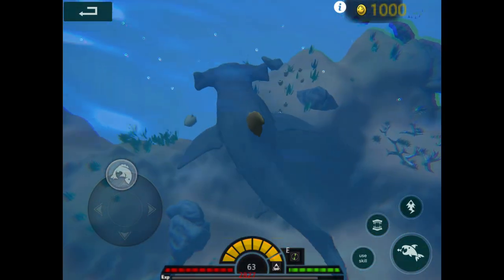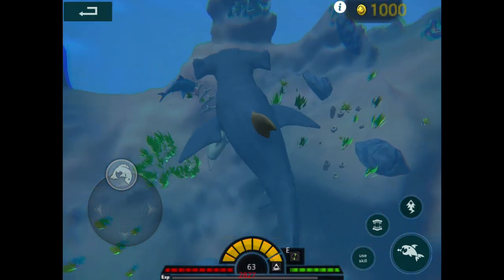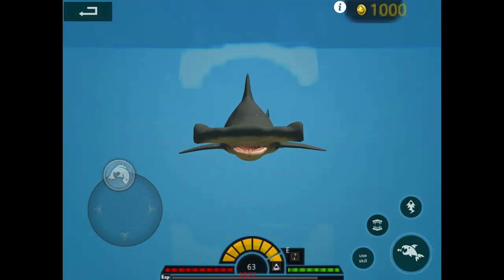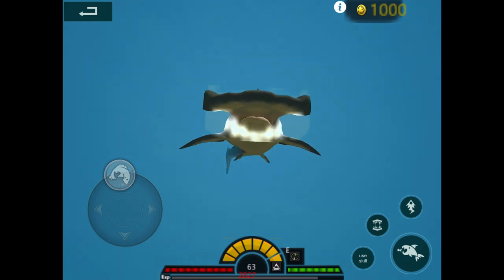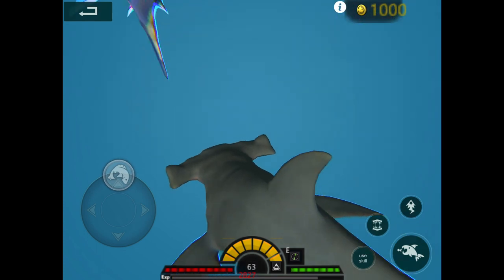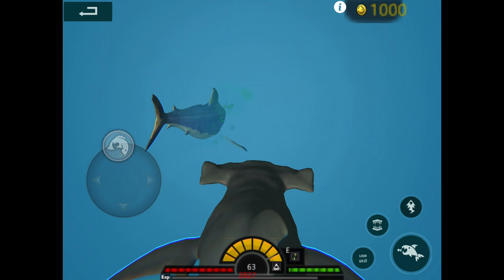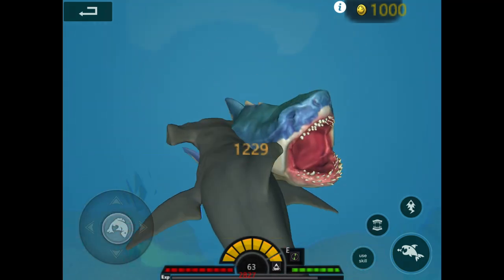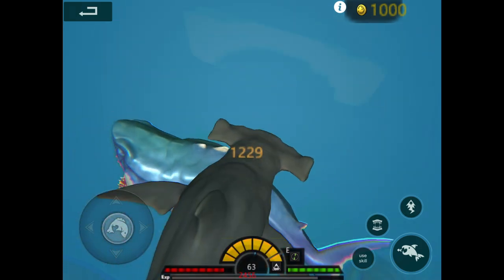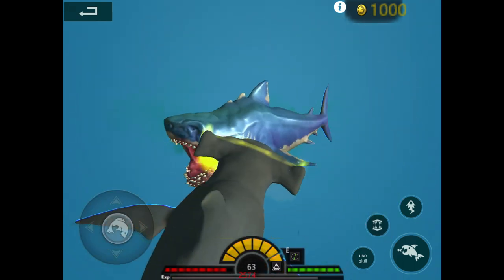There we go! So my rules for killing a megalodon - for the sperm whale it's more like 1500 health and maybe 500 damage. I want to find the Prognathodon - where is that guy hiding? Well, there's the megalodon - let's eat him. I kind of wish you could turn when in reverse camera mode. You can move forward and backwards, but you can't turn.